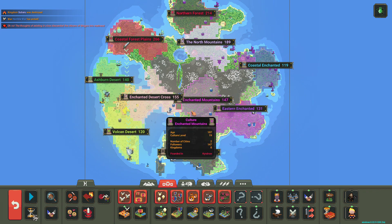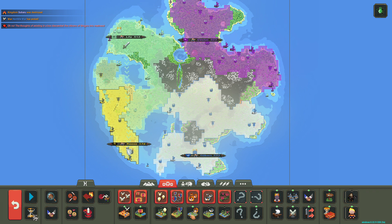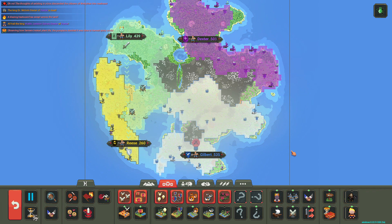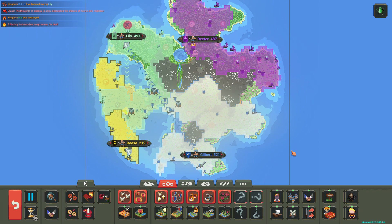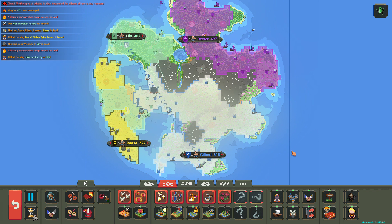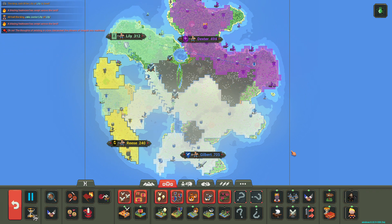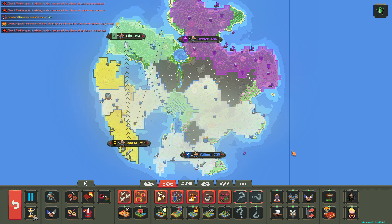Enchanted Mountains is doing good, Eastern Enchanted too — everything's doing pretty good. Gilbert and Lily are still doing the best, with Rhys just hanging on by a thread down in the south. Rhys took over one of Lily's villages, putting Lily behind. Gilbert has declared war on Lily. Gilbert takes that village and another village. But then all odds are against Lily — Gilbert just takes everything. Gilbert is just amazing.